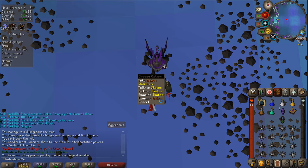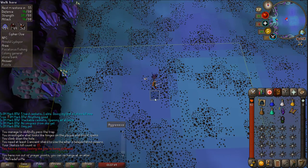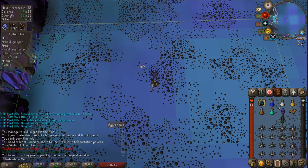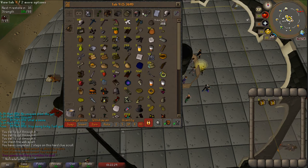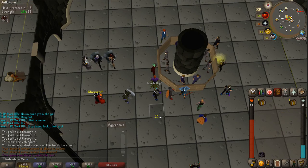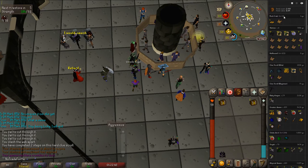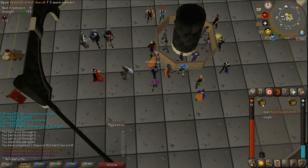I have like six hard clues and one elite clue to open. So here we go - we have ten hard caskets. I'm gonna put Skotizo down here at the bottom and do the elite last. I doubt we'll get anything super special from that. Let me clear my loot tracker completely so we start fresh and see approximately how much we make. Let's open the first casket.